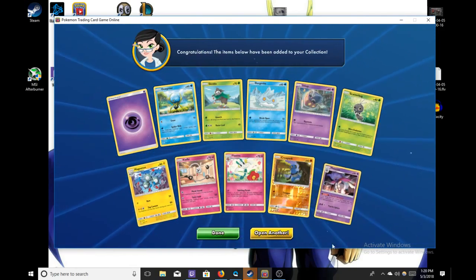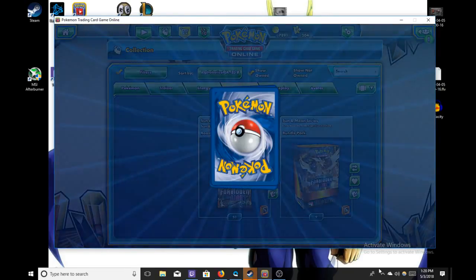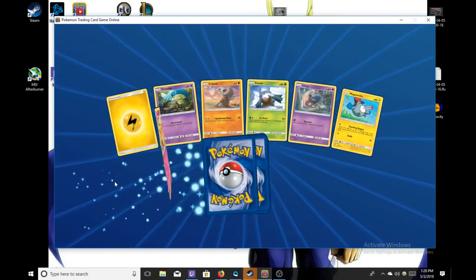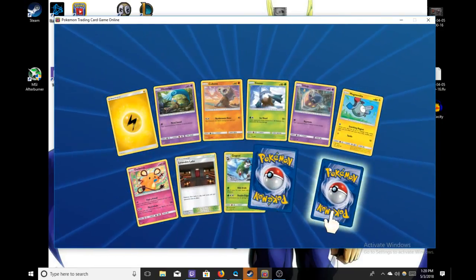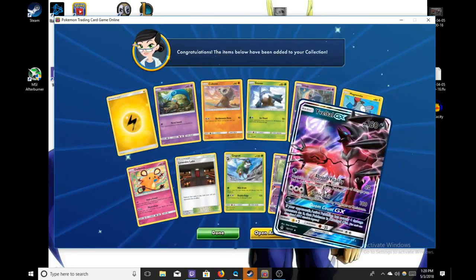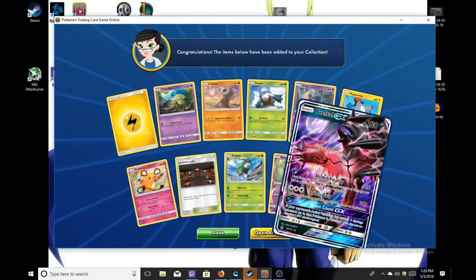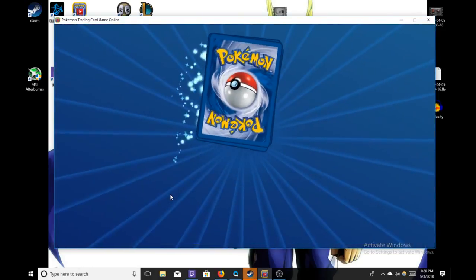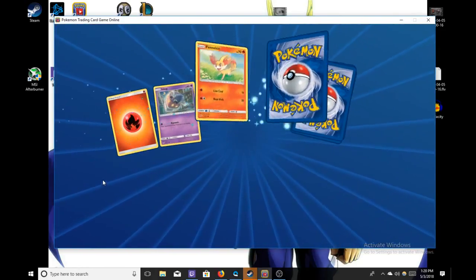Oh, finally — Malamar! It only took 49 packs. It's not good, folks. I still cannot believe we have not seen a single Prism Star. Oh, we have an Eevee-GX, that's pretty cool. We still haven't even seen a Prism yet — not one. It's going to cost a lot to get the ANSI one.